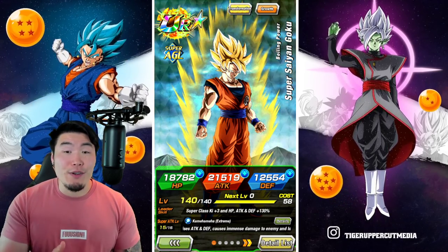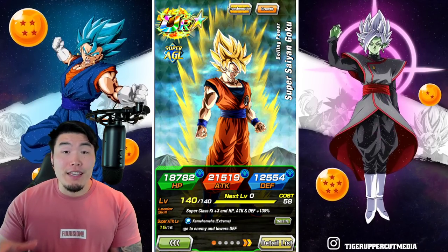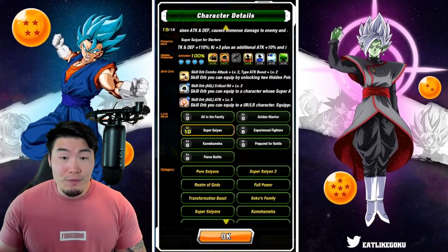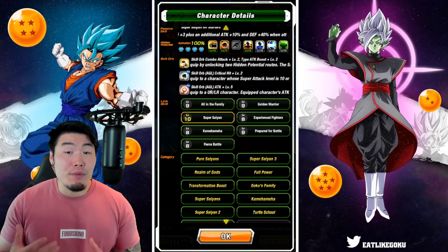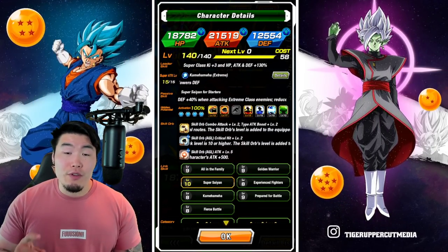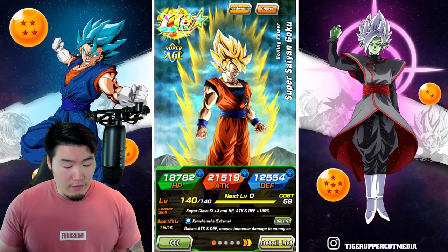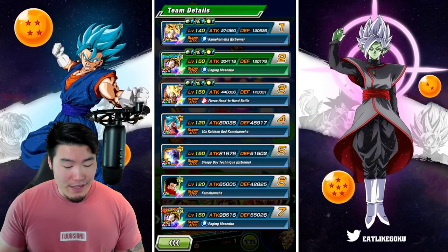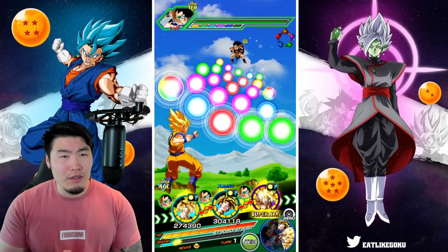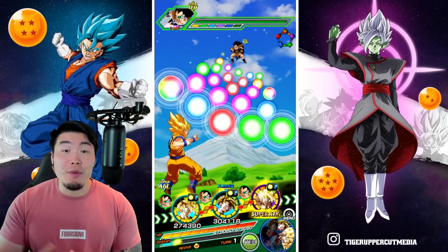So as you can see, we have my AGL Goku on the screen. He is at 100% in the Hidden Potential System. As far as his links go, they're not maxed out but pretty damn close. He has a level 5 attack skill orb, level 2 crit, and also level 2 additional. For the team, we are running a Kamehameha team, and the event is the Formidable Saiyan Stage of Infinite Dragon Ball History.